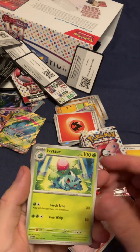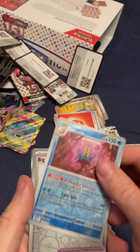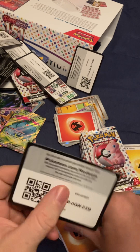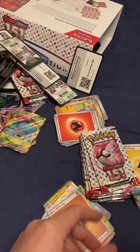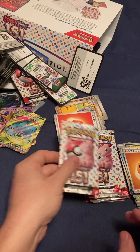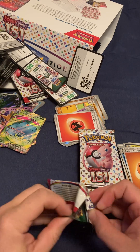Kadabra. Ivysaur. Omastar. Code card. Shaboosh. Can't believe the sweet holos we got so far — a Charizard and a Venusaur. That's crazy.